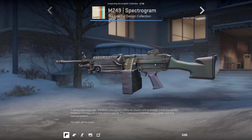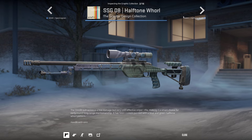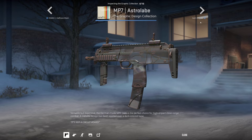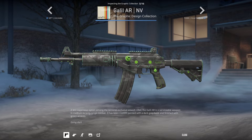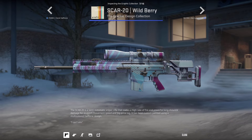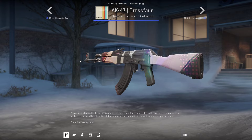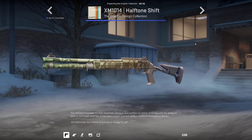Up next we have the Graphic Collection. We have the Spectrogram on the M249 - who cares - the Halftone Whirl, kind of the same, not that great. The Halftone Wash on the FAMAS - a little bit better. The Astrolabe - a bit mid. These skins are a bit mid so far. The Glock Envy - that's nice with the green on it. The Coral Halftone - that's okay. The Wild Berry on the SCAR-20. The Berry Gel Coat on the SG. Overall this collection is a little bit mid. But the AK Crossfade is a nice AK. The XM Halftone Shift - not bad.